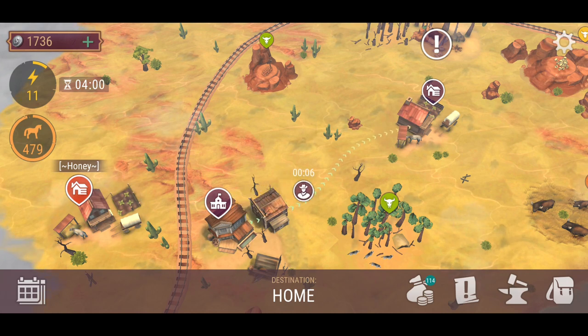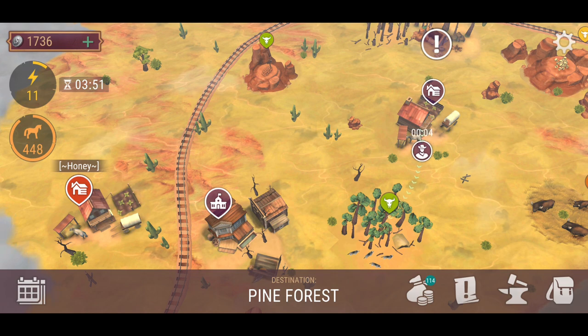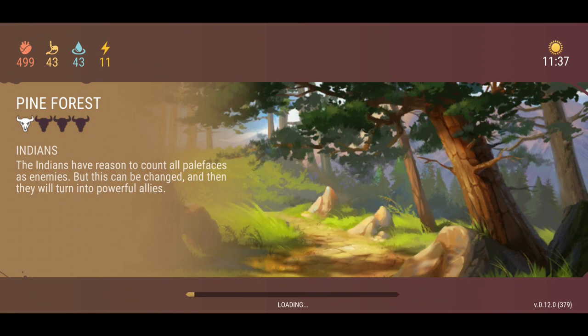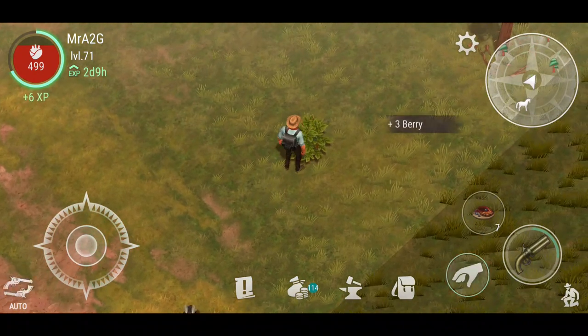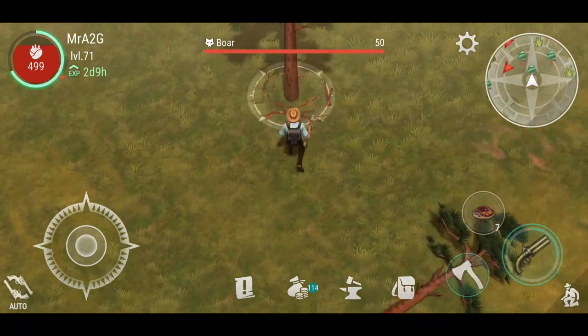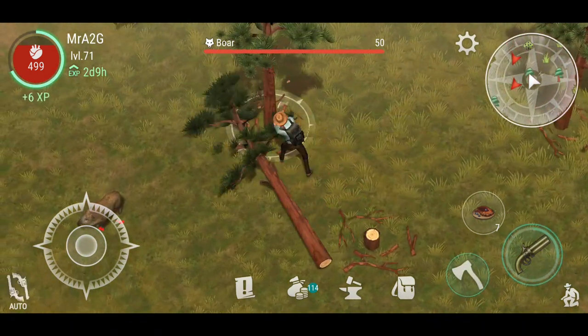I've gone back home to grab my guy and race back to the pine forest. I'm just going to chuck my player into auto mode and hopefully get a sufficient amount of wood for the planks. He's going to grab everything else in between too, which is good.